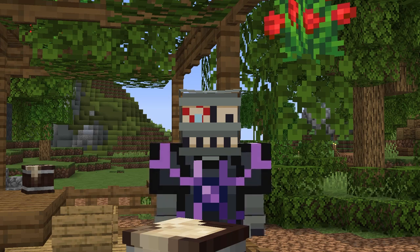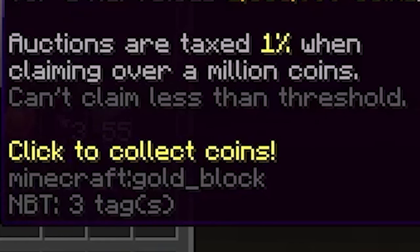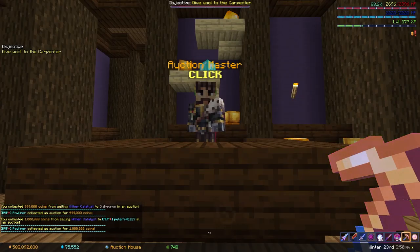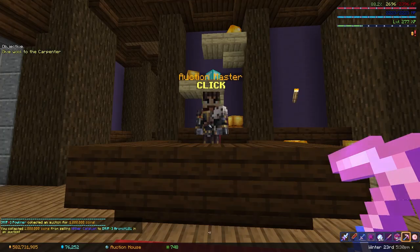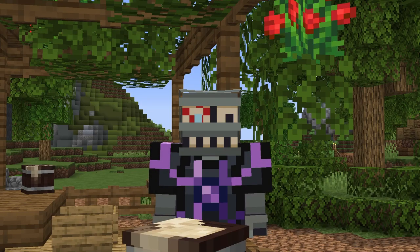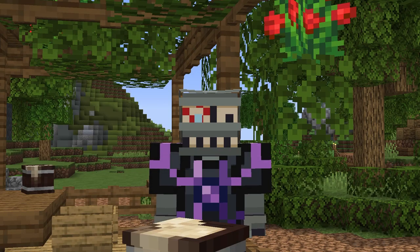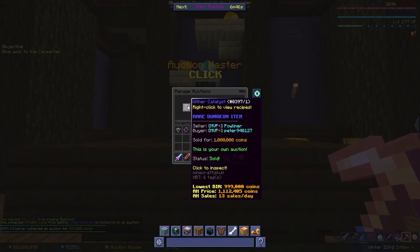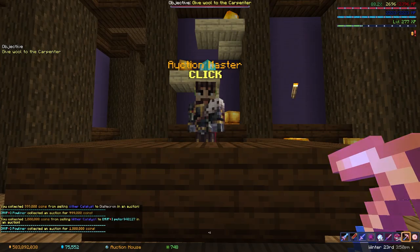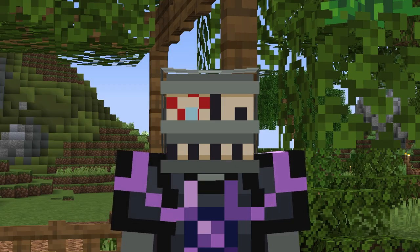You know how there are taxes on items you sell in the auction house? Well, one of these only applies if the item you're selling is over 1 million coins in value. Because of this, you will actually get more from selling an item for 1 million coins than for 1.01 million coins. At least I thought you did, but apparently this thing lied to me. Turns out it doesn't tax you for 1% if the tax would make the profit go below 1 million. So you actually get the same from selling an item for anywhere between 1 million and 1.01 million coins.